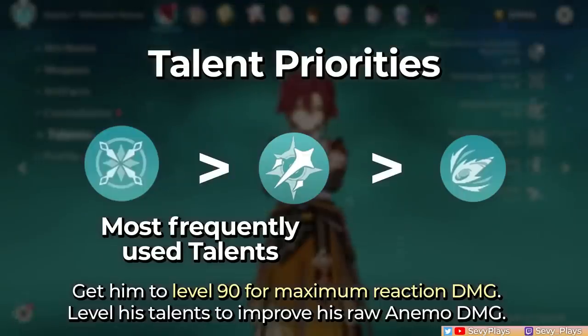For talent leveling priorities, I would prioritize his skill over normals as he'll be using those most frequently. Although swirls don't rely on talent levels, his talents are worth leveling since he also relies on raw Anemo damage for team damage contribution.